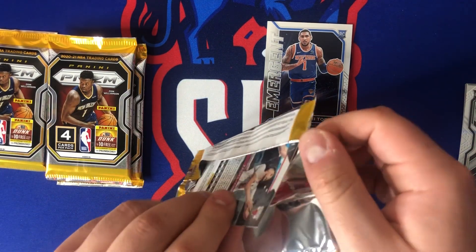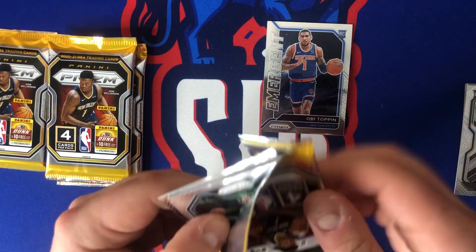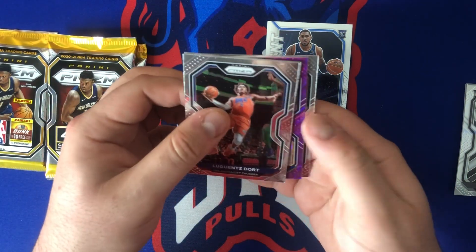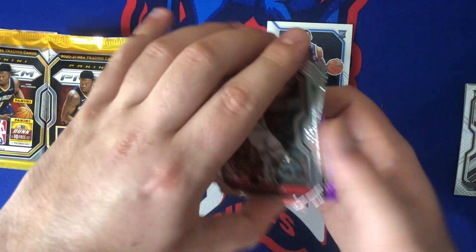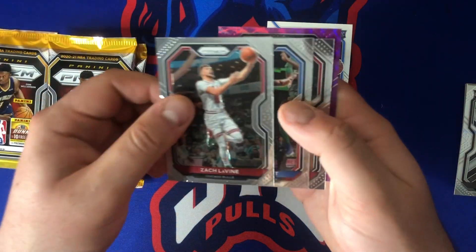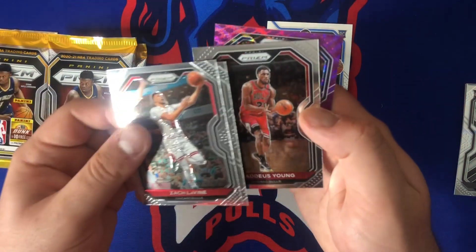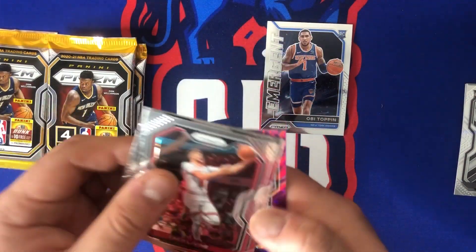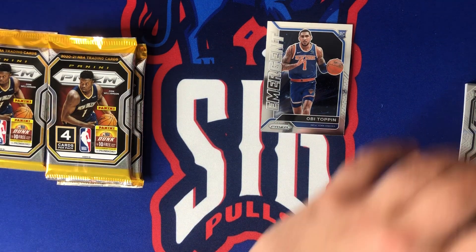Hopefully maybe we could pull a parallel of LaMelo here — that'd be pretty fire, especially in this purple wave. We got Zach LaVine, Luguentz Dort — no longer a rookie — Thaddeus Young, not a rookie, Aaron Holiday. Parallels not coming through.